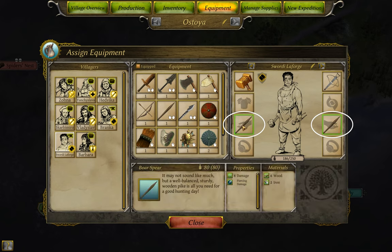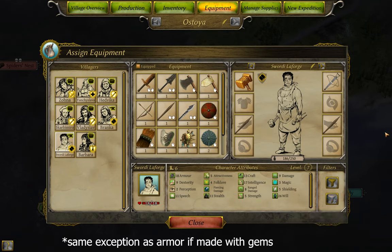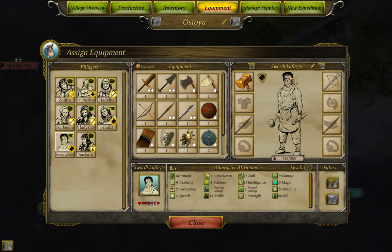The remaining two slots are your two hands. This is where weapons and shields go. Weapons increase your damage attribute, and shields increase your shielding attribute — mostly. Note that Thea: The Awakening does not have the concept of dual wielding, so your choices are two-handed weapon, or one-handed weapon with optional shield. Or if you're a warrior, I'll get to that in a bit.